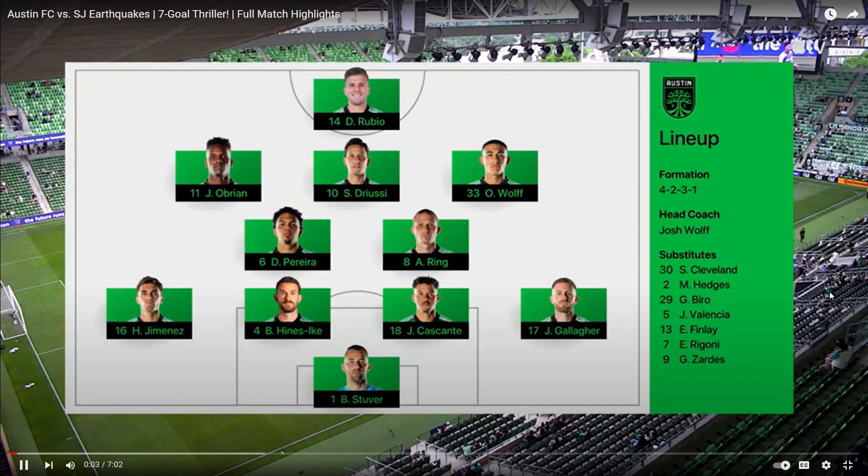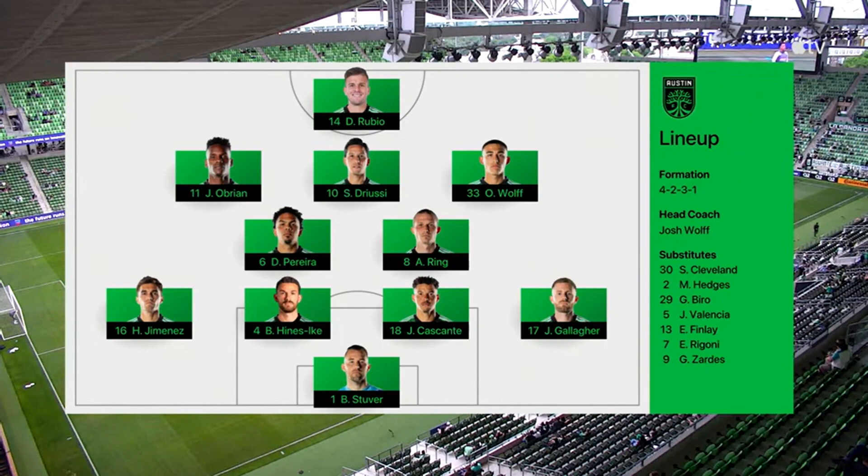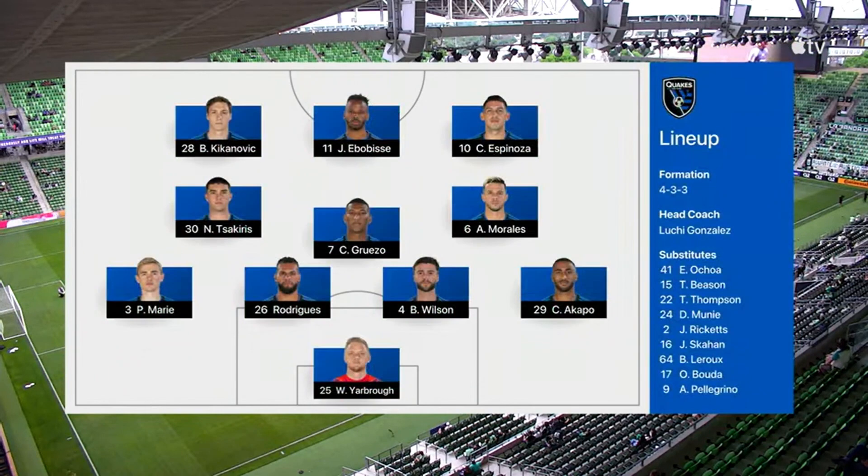Brad Stuber in goal, Brendan Heinzike at center back starting for the third straight game. He was very pleased with his back line and how they defended. Jeremy Obobese returns to the starting eleven at the number nine. Carlos Garesto in as a holding midfielder, and Carlos Acapo in as one of the outside backs.